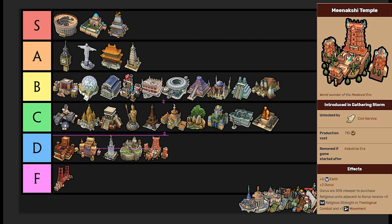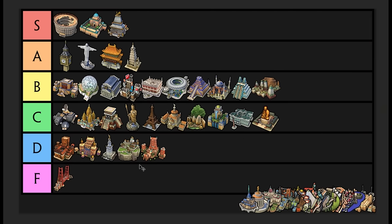Meenakshi Temple — I'm throwing it straight into D tier. Even in religious victories, I think it's kind of whatever. Unless you're playing multiplayer, the extra five combat strength for theological combat isn't something I really care about. You're not really doing a lot of theological combat in religious victories — most of the time you have enough apostles and missionaries that you don't need to worry about killing apostles. If you aren't playing a religious victory, all you're caring about is going into Theocracy, building Mahabodhi Temple, and spamming apostles. The two free gurus are nice and they're cheap to purchase, but I don't really care. D tier for Meenakshi Temple.